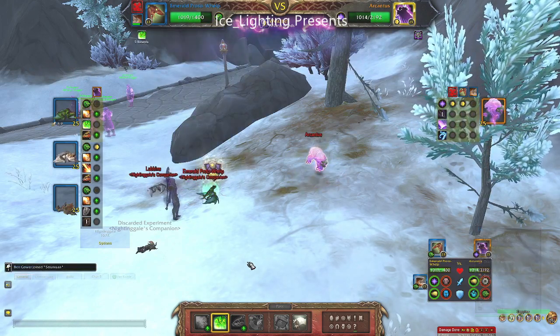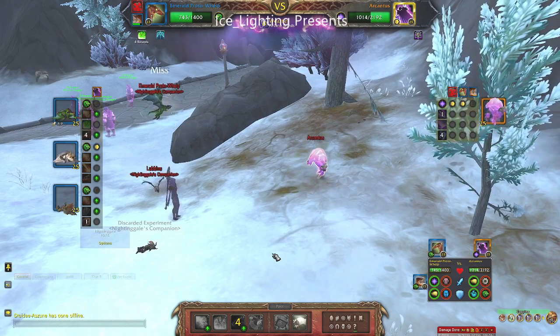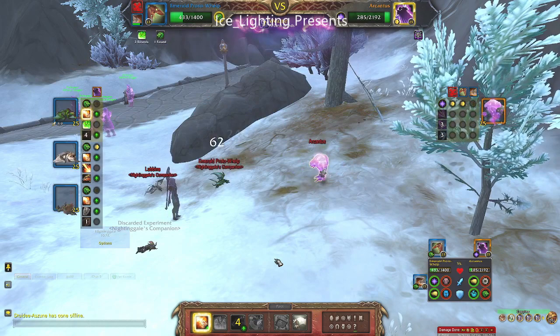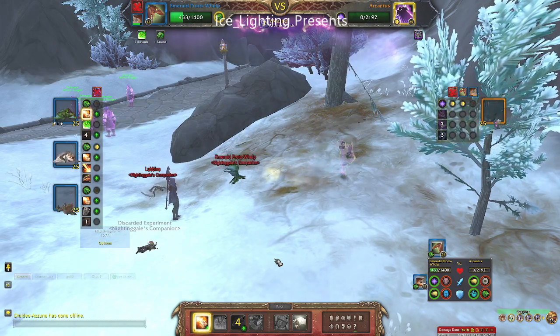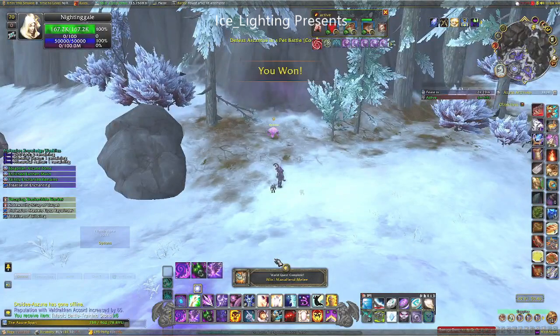The next one I brought in was my Emerald Proto. I put my shield on and straight away it went up and then came back down - that's a really good one against magic - and you can see that did like 720 something damage. I then finished him off with another breath. There you have it, I hope you found this video useful.